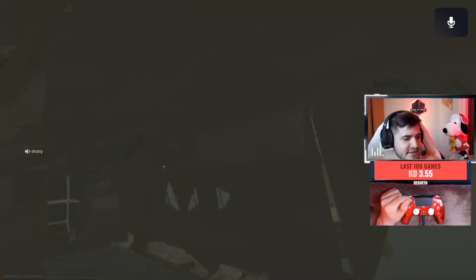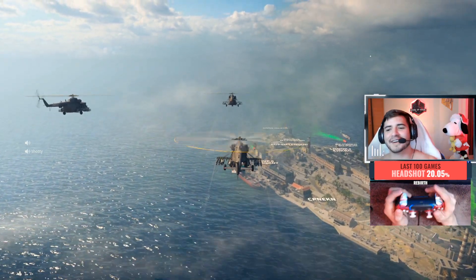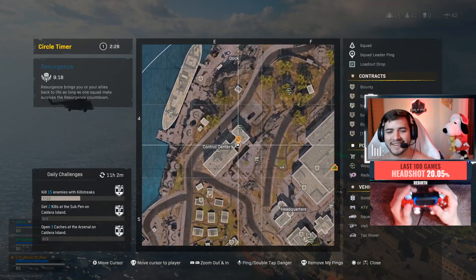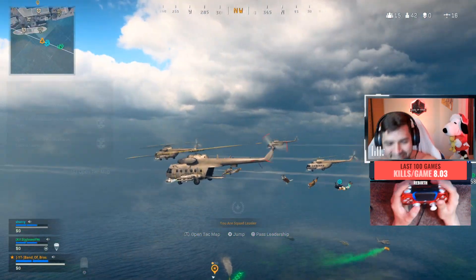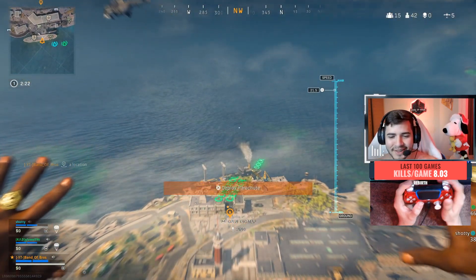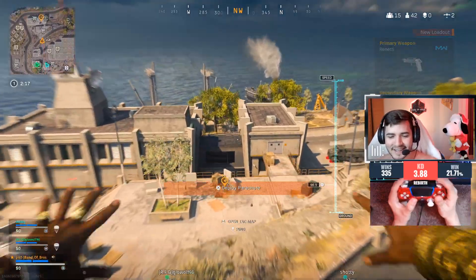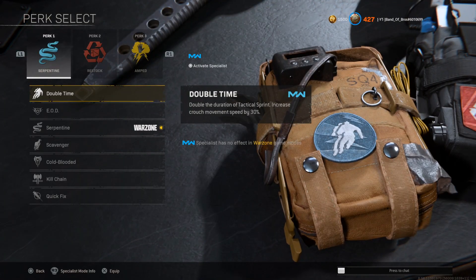In Season 3 Reloaded, a new perk was added - Rebirth - but also a 50 HP increase which buffs some perks that a lot of people don't know about. In this video, I'm not only going to tell you to use these perks because they're OP, I'm going to talk about the best perks depending on your play style.